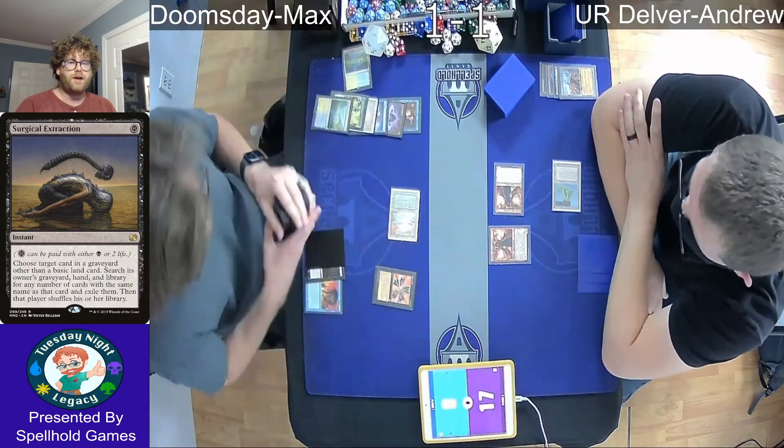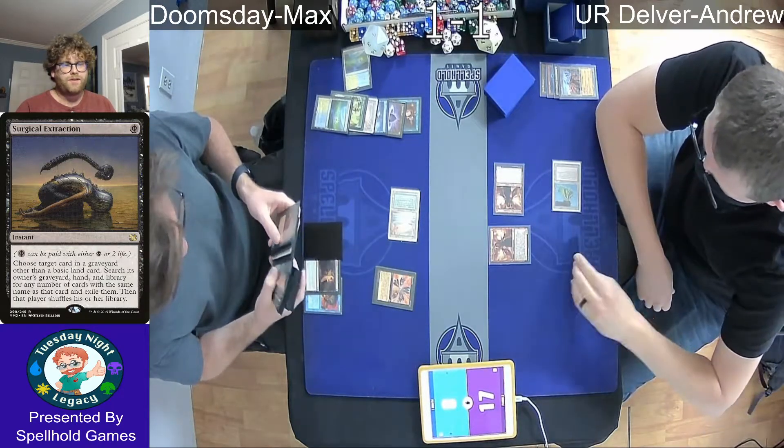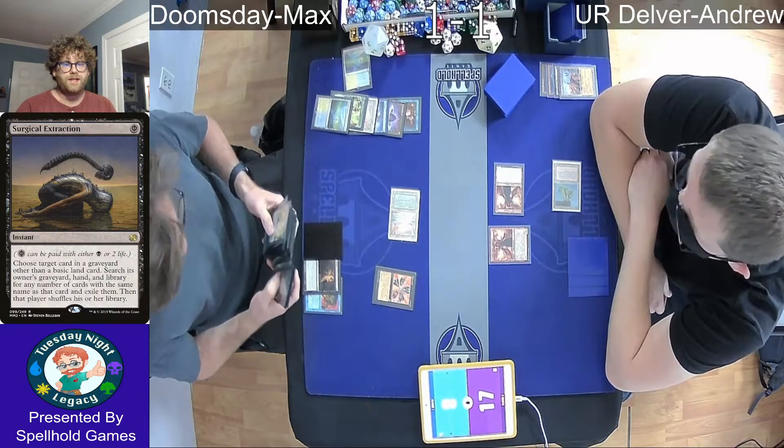Counting up, Max casts the Doomsday. We see that he has a Duress and a Force of Will in hand. If he's got a blue card there, then he's got backup for any kind of countermagic Andrew might have here to interact.